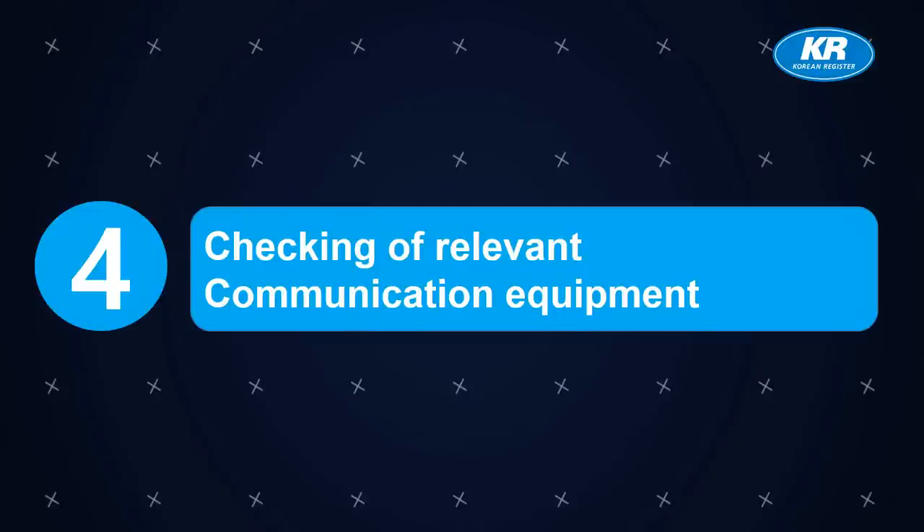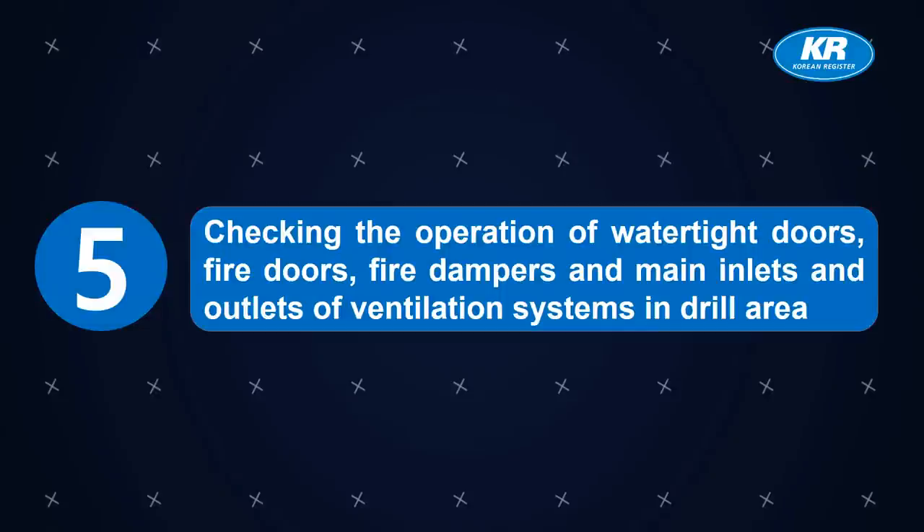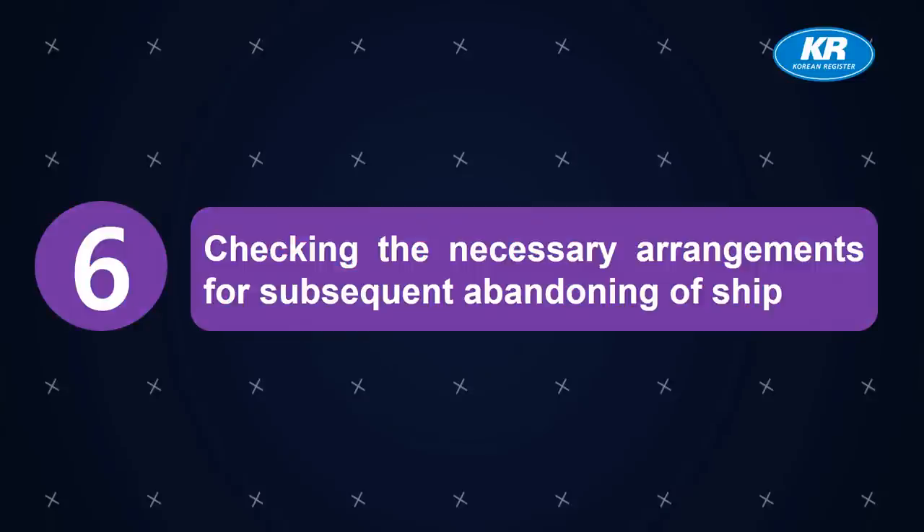Fourth, checking of relevant communication equipment. Fifth, checking the operation of watertight doors, fire doors, fire dampers, and main inlets and outlets of ventilation systems in the drill area. Sixth, checking the necessary arrangements for subsequent abandoning of ship.